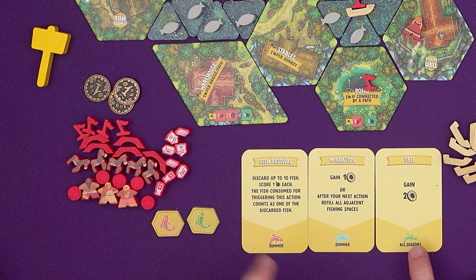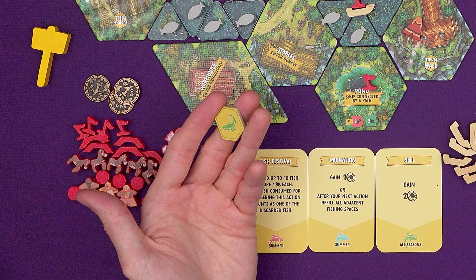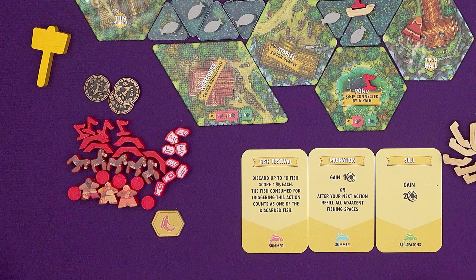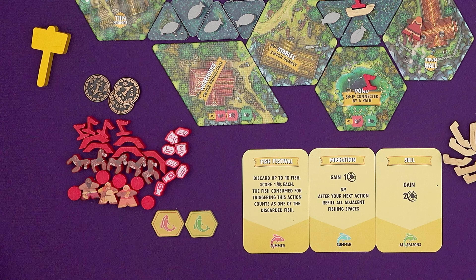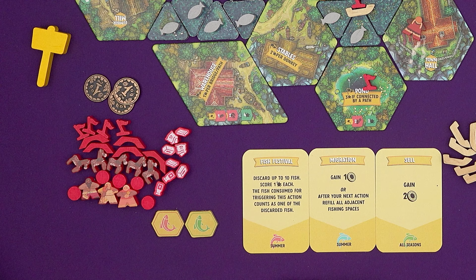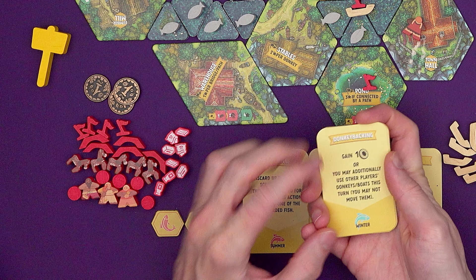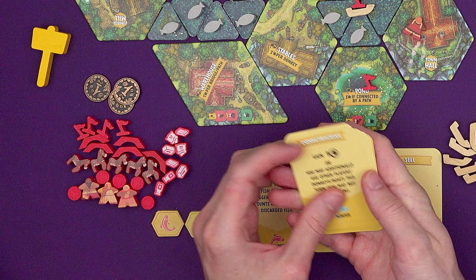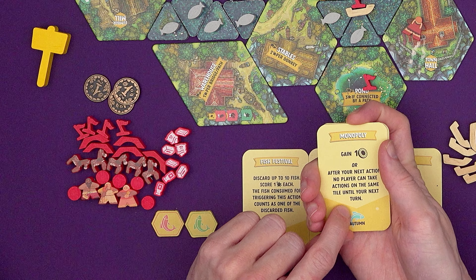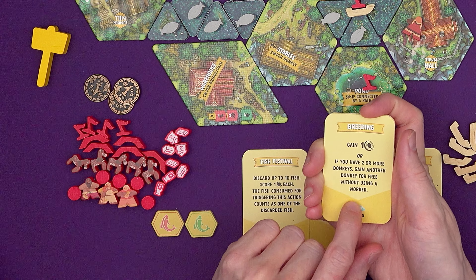The common fish — the green fish — is the same no matter what season you are playing. Common fish can be sold to get two coins, two gold. The uncommon fish, the blue, will depend on the season that we're in. So in summer here you could sell it for a gold, or you could eat it to get an ability such as: after your next action refill all adjacent fishing spaces; or you may additionally use other players' donkeys or boats this turn but you may not move them; or after your next action no one can take actions on the same tile until your next turn; or if you have two or more donkeys gain another donkey for free without using a worker.